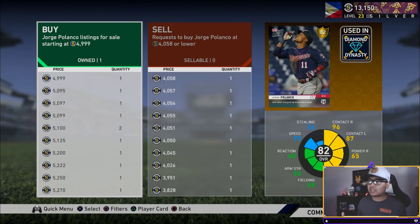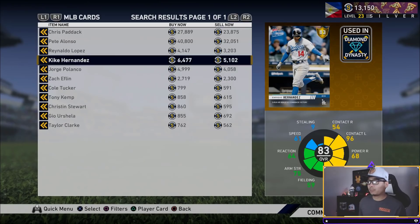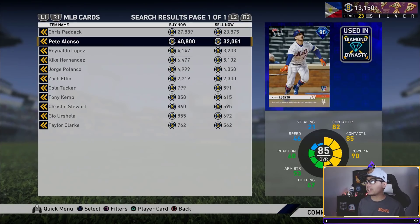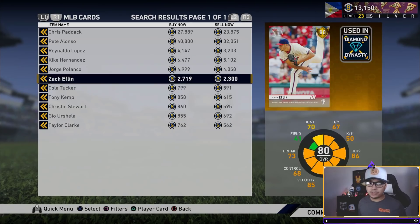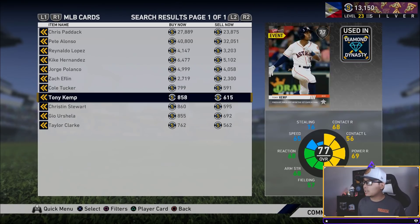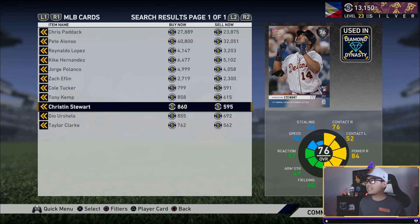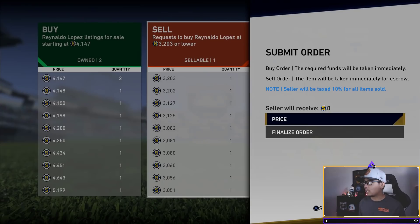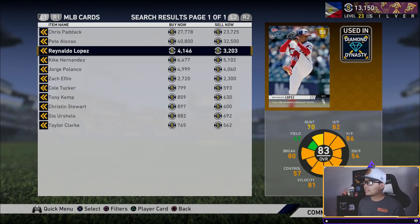Jorge Polanco is a pretty good one — after the 10% you'd actually make about 500 stubs just doing him. P.K. Hernandez is actually pretty good right now too — about 640 stubs off of that, pretty close to 700-800 on that one. If you're a bit more patient and have more stubs, Pete Alonso has an 8k gap meaning you'll make about 4,000 stubs from him. Chris Paddock is a good one right now too. I'm not up there yet since I basically started back at zero and worked my way up.